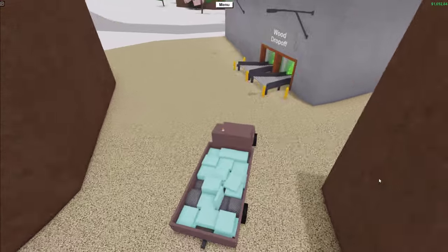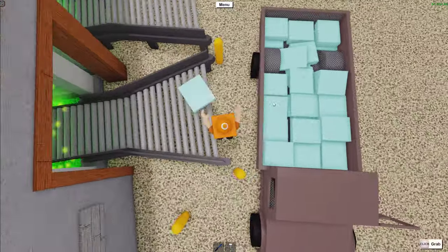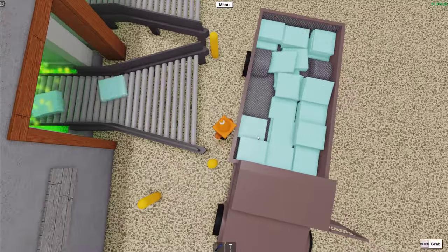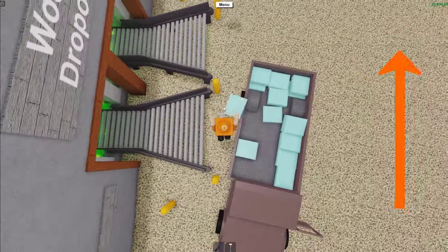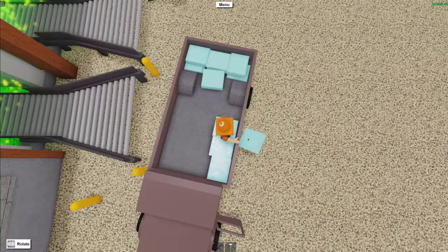Now that you've sawmilled all of your wood, it's time to take it to the wood drop-off. Once there, I recommend doing this technique to get the wood quickly into the machine. All I'm doing is jumping right as I'm grabbing a piece of wood — this transfers my character's momentum into the piece of wood itself, making it fly into the drop-off machine. Using this method, you can get the whole truck of ice wood into the machine in record-fast time.